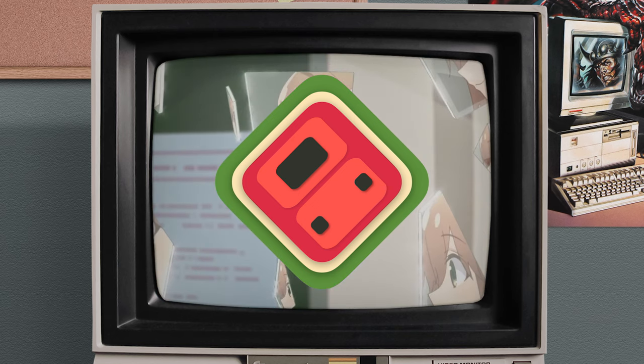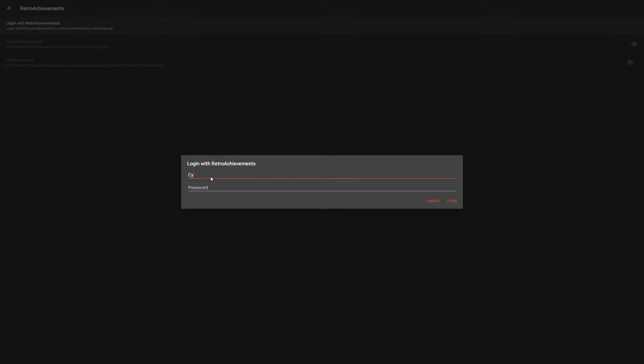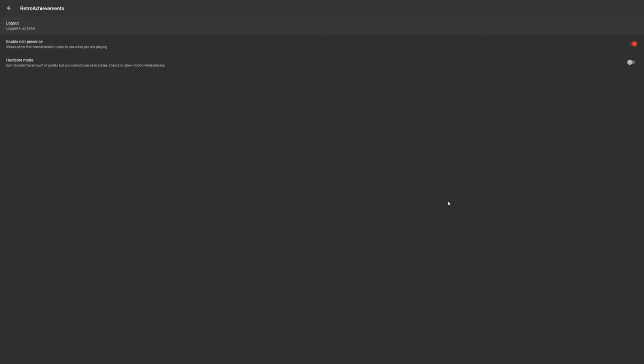Now for MelonDS, which is on a phone, just to show you that some emulators do support it on mobile as well. All you got to do is go to Settings, then Retro Achievements, log in with your username and password, and then you can turn on the settings that you want, and you are done.